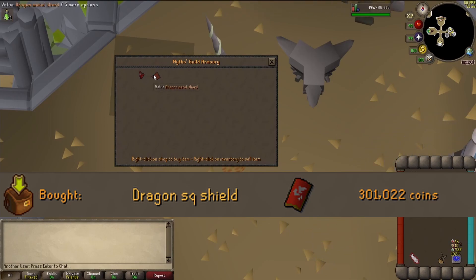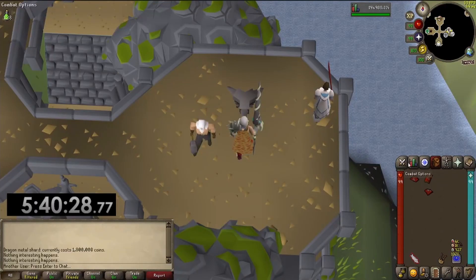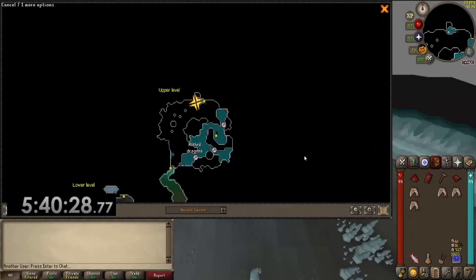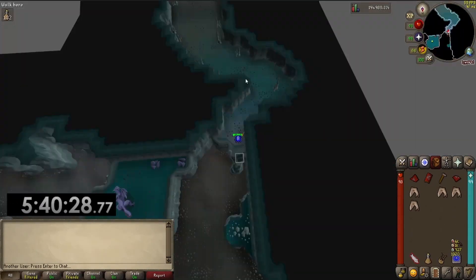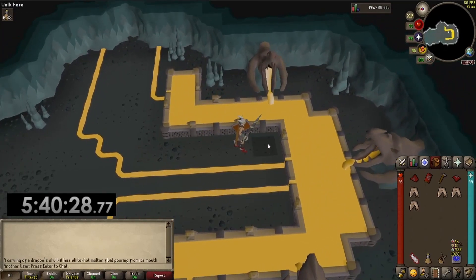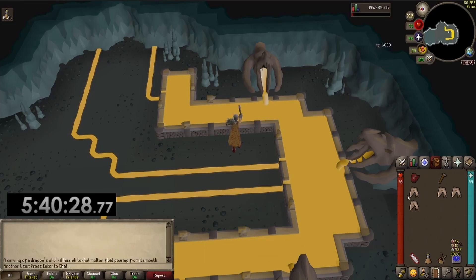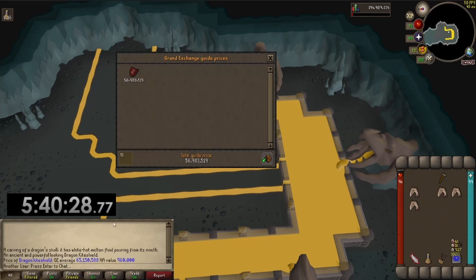I was just joking about getting two but who knows - hopefully I get two! I bought the dragon square shield for 301k and the dragon metal shard for 1.8 mil, so 2.1 mil to make the shield, but I think I can sell it for more this way. It turns out I can't make this on a normal anvil - I need to go to the dragon forge. I think I've been here before, probably for Dragon Slayer 2.